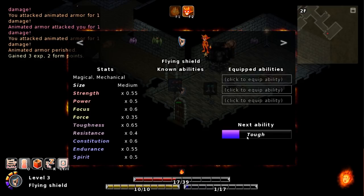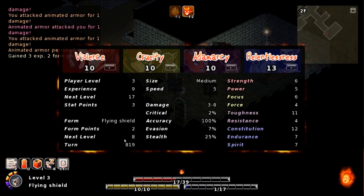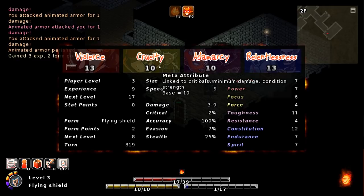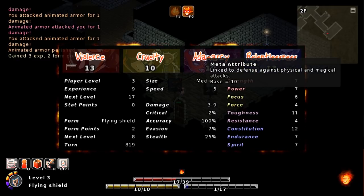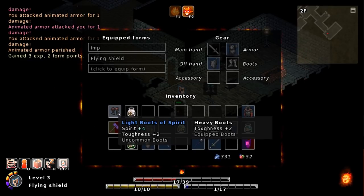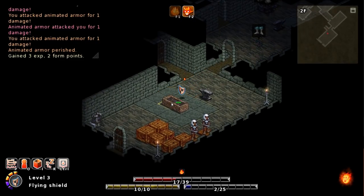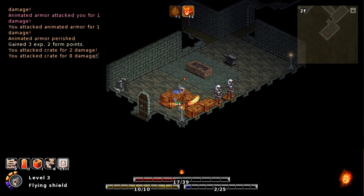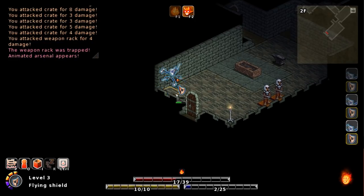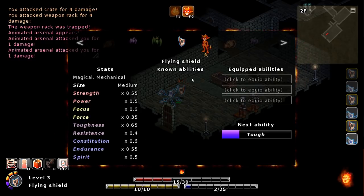Toughness increased by 10%. I do have a couple of stat points — so I have 3 stat points. Let's put some into violence next. Cruelty is kind of useful, and adamancy isn't a bad idea, but we haven't gotten to the point where that's really necessary. Can we get some light boots of spirit? I'll throw them on. Oh, accessories. I'm going to stay away from the armor for a second — we don't know if any of it's going to be animated.